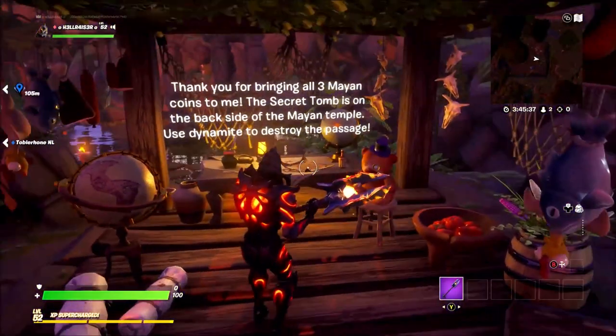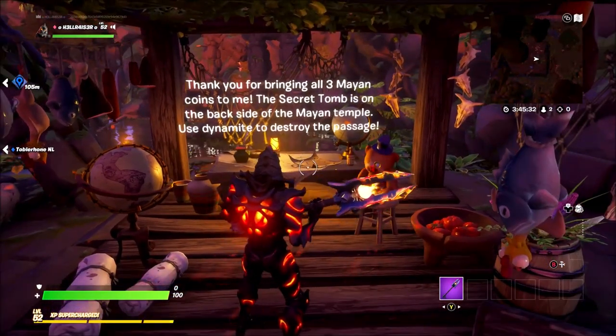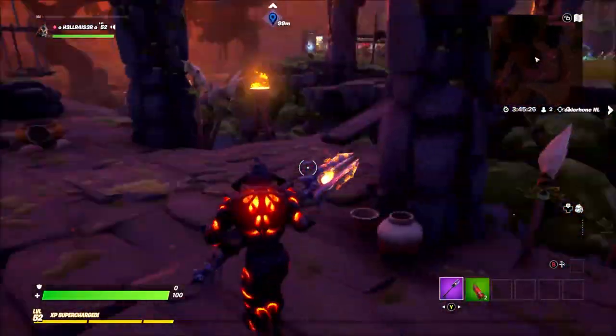Here we are — give the Mayan coins to the teddy. 'Thank you for bringing all three Mayan coins to me. The secret tomb is on the back side of the Mayan temple — use dynamite to destroy the passage.' So there you go, pick up the dynamite and let's head back over to the temple.